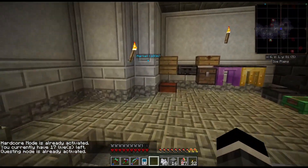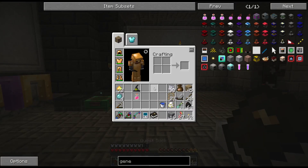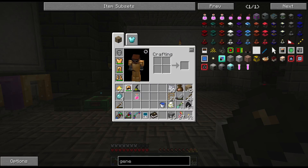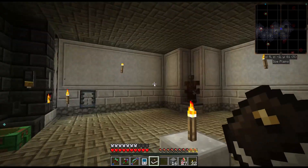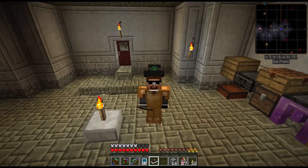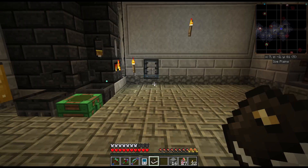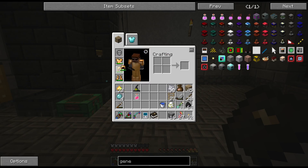Next on the list - I met a witch when I was downstairs digging and it dropped a witch hat. It says 'all that was left of that nasty witch, I wonder if you could use it somehow.' NEI doesn't have any recipe for it or any uses for it. The only thing I can think right now is to put it on my head and see if something happens - I wanted to do it on camera. No, nothing crazy. It doesn't look like a witch hat, it looks like an Irish tape hat or something. If anybody knows what it is let me know. Also got a potion of healing from her.